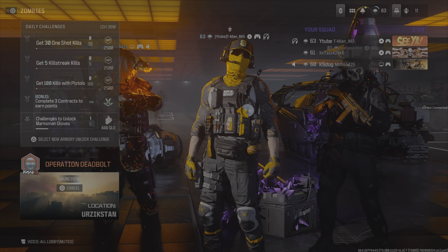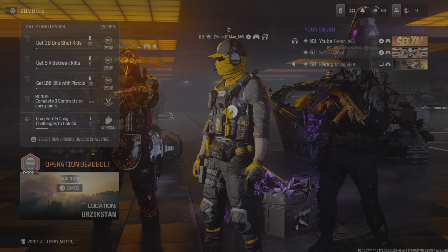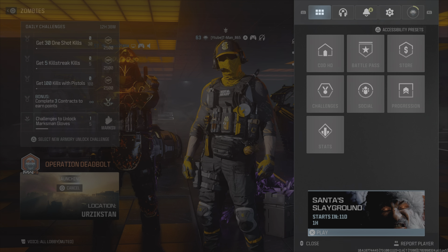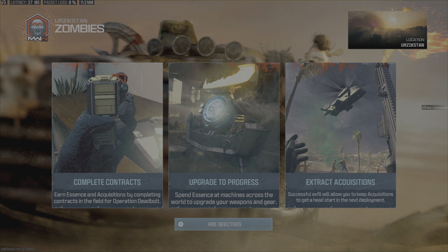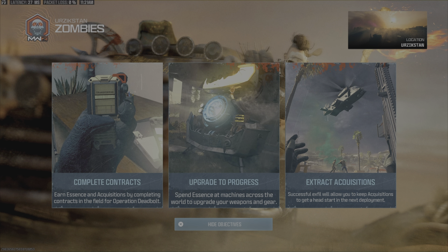I put a legendary rarity on it. If you use a melee — I don't know if it's every melee weapon or just this one — but it literally takes like a few hits. If you were to Pack-a-Punch it all the way to a third Pack-a-Punch, it'd probably take maybe three hits. This is probably the quickest way to kill the Stormcaller. Just check it out and give it a shot yourself and see what happens.